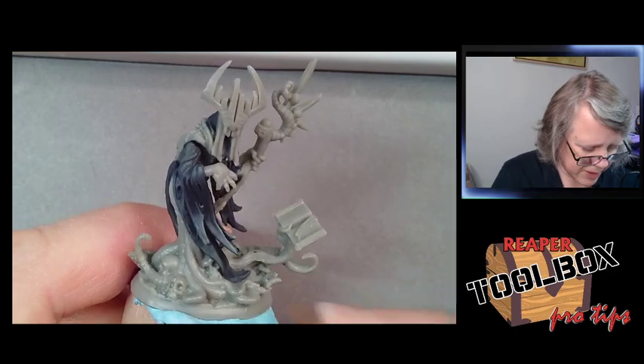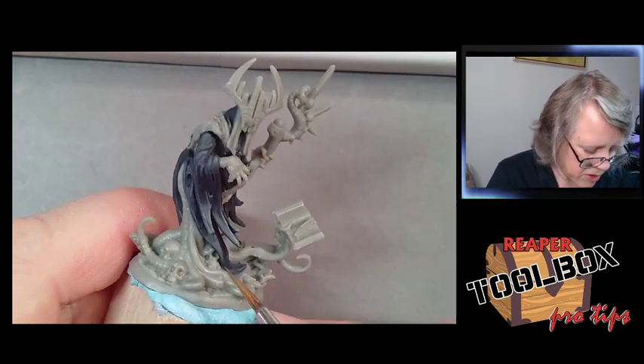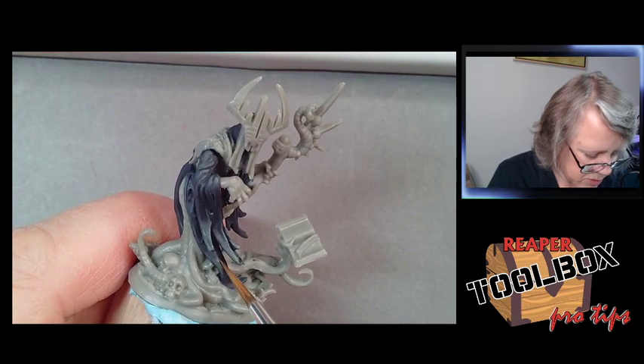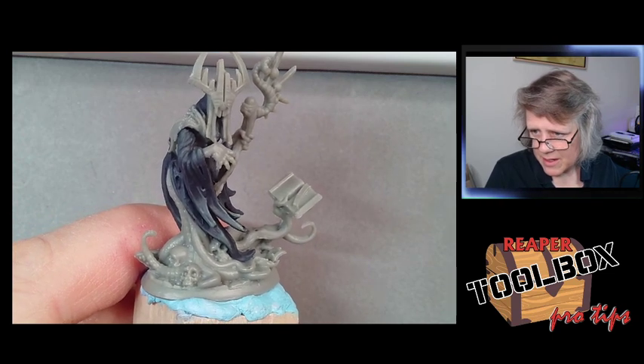The way I was taught to fix chalkiness — back before I even made Master Series — is that if you take your mid-tone and do a wash or a glaze with it, you can fix the chalkiness.